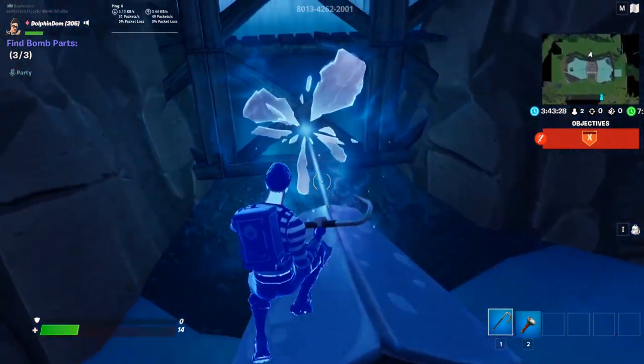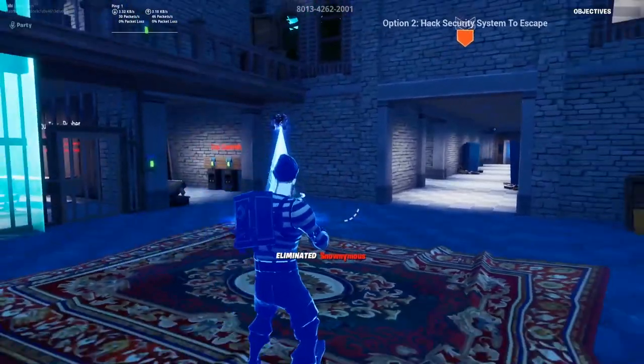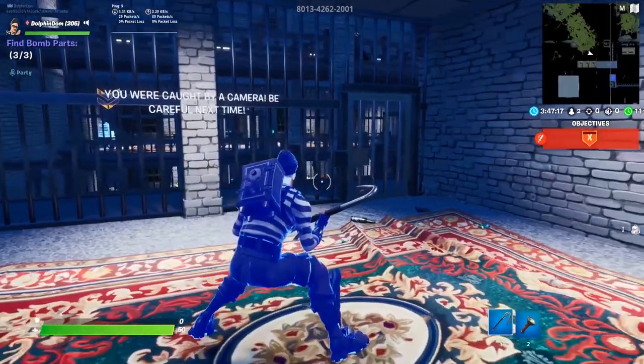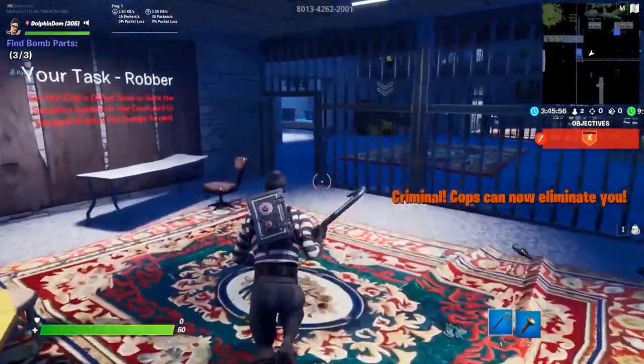Once outside, work your way to the boat, which will transport you back to the prison with loot capable of killing all the cops. Killing all the cops will win you the game. Keep an eye out for other obstacles such as cameras, guards, secret passageways, and searchable objects to collect during the entire game.